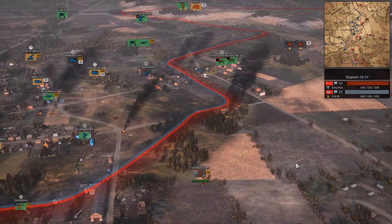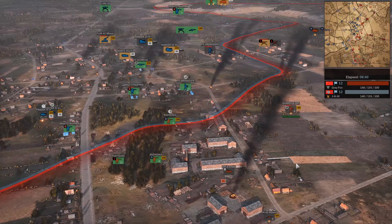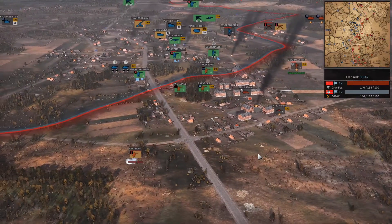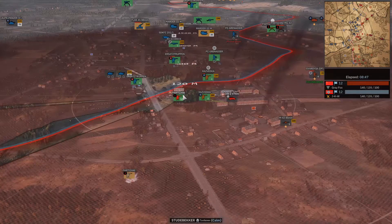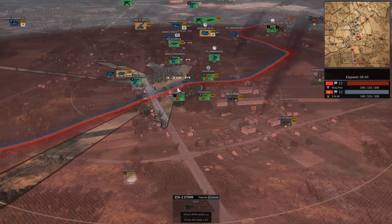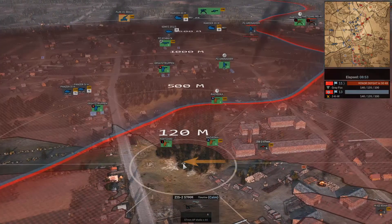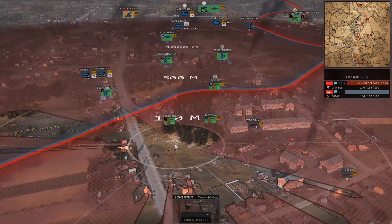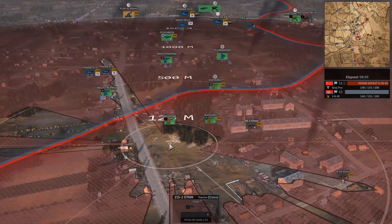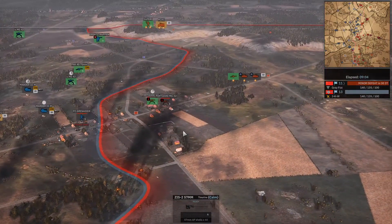Grey Fox is bringing in a rather sneaky Zis-2 here, getting it fairly close. Very dangerous spot for such a long-range AT gun, but at close range it can penetrate even more. The interesting thing is he's not going to get a lot of sight lines — very defensively placed. He probably should move it a little further out to cover that route, be slightly more aggressive.